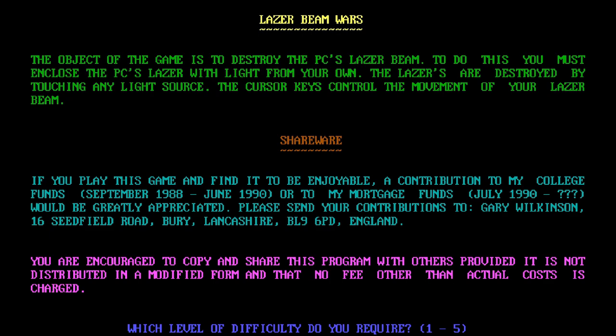The object of the game is to destroy the PC's laser beam. To do this you must enclose the PC's laser with light from your own. The lasers are destroyed by touching any light source. The cursor keys control the movement of your laser beam. So this was made by a college student called Gary Wilkinson from Lancashire.